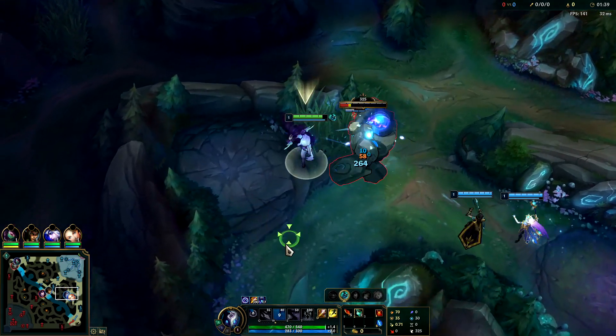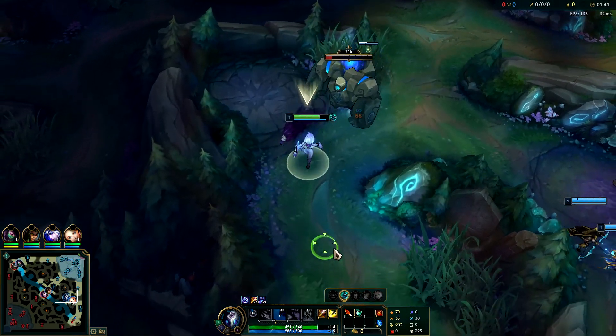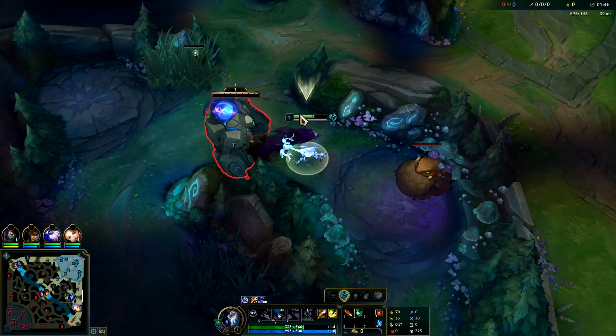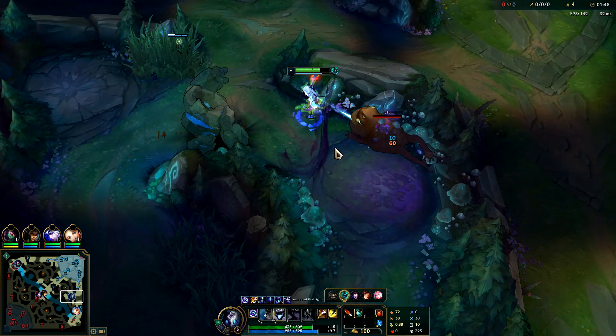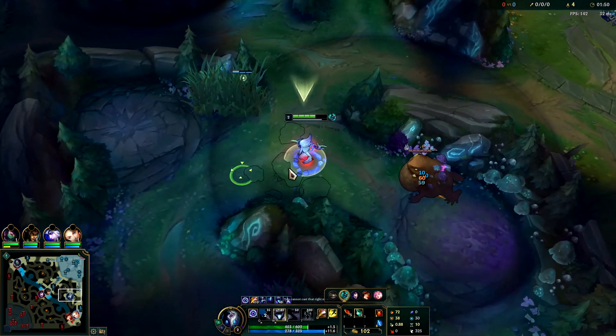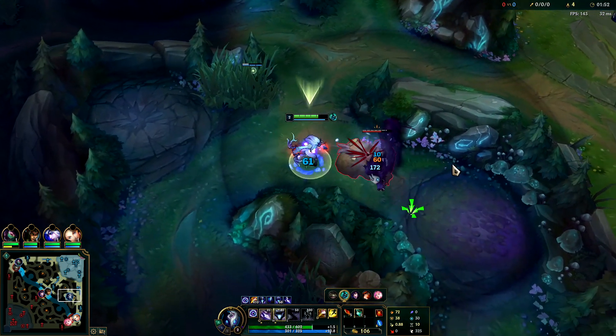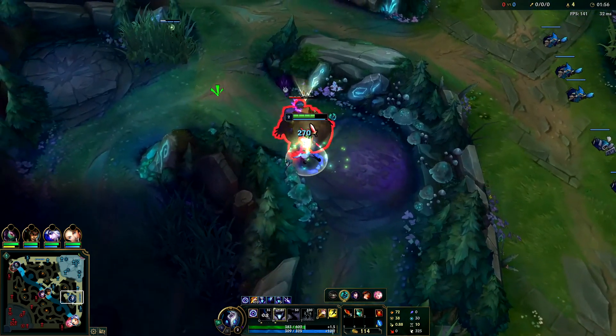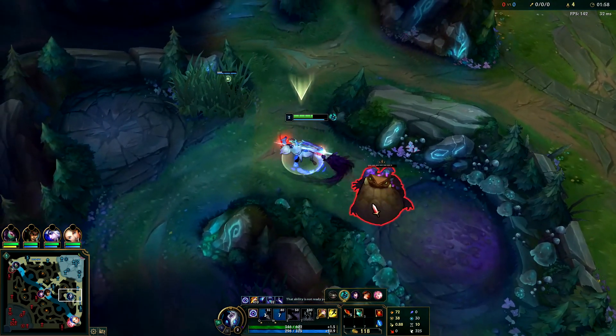Normally on Kindred you're looking to do a 3-camp clear then an invade. I don't think I can beat Hecarim in a 1v1, so we're going to hold off on that and just farm a bit more. Make sure you stay inside your circle to keep your wolf up, and every time your Q starts inside the circle it puts it on a much lower cooldown, which is quite nice.